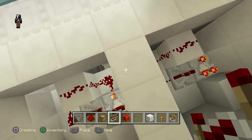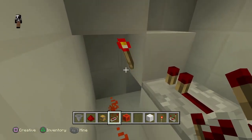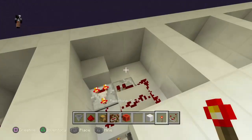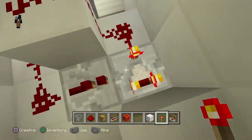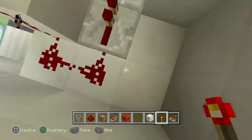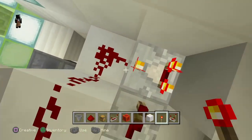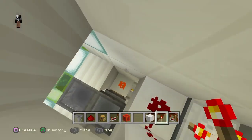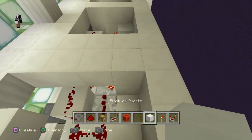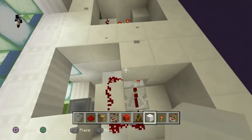Now get this thing running. You're going to go down and break this redstone torch and point it back. At that point all three little redstone torches should be on. If the repeater is on you have to destroy this whole part and do it again. It shouldn't malfunction - it doesn't actually. Now you can cover this up if you want, but not that part.